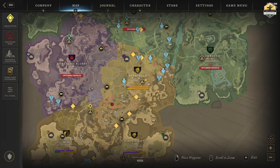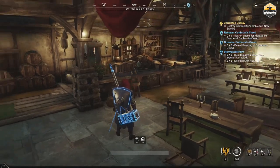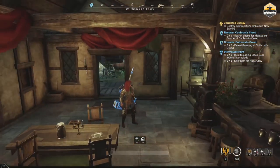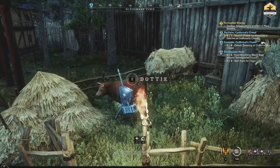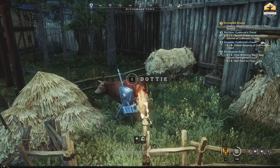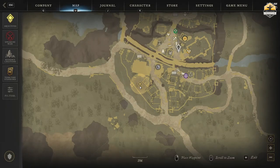Next, we will fast travel to Windsward to meet Dottie. Dottie is also next to the tavern, but this time exit the tavern by the door on your right and you will find her just outside. You could say, on a broad scale, she is somewhere between the inn and the town's south exit.